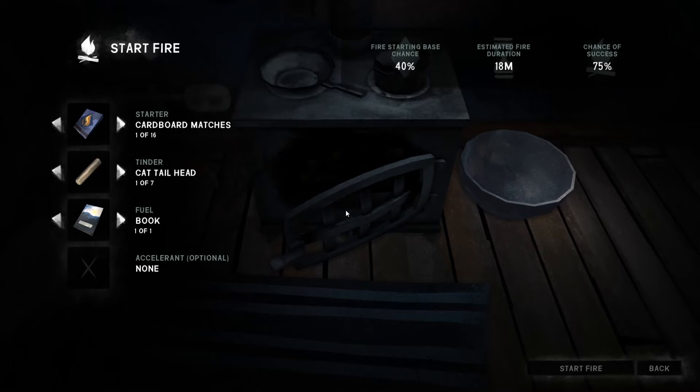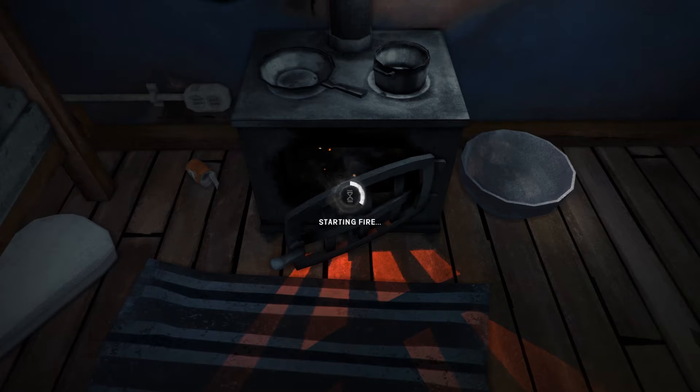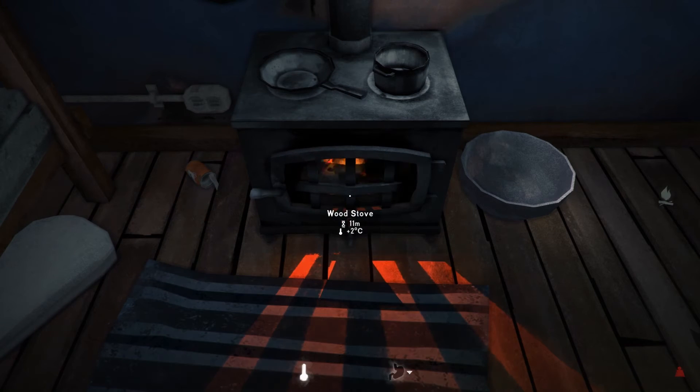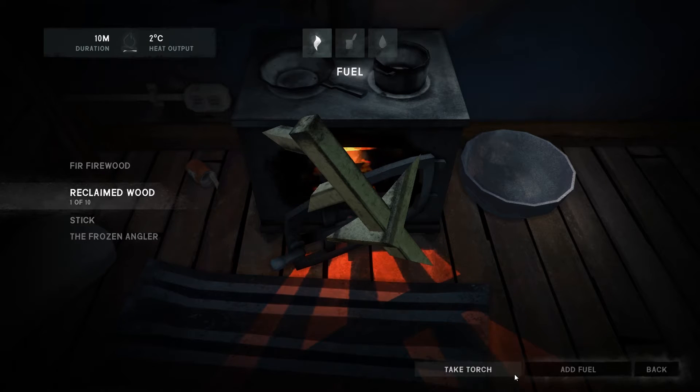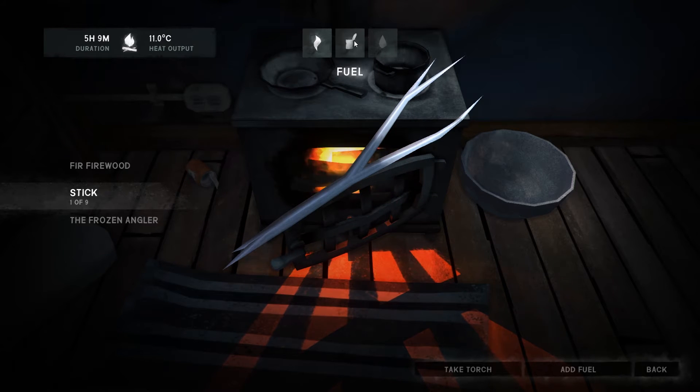So we're going to start a fire. We'll use card matches, use a cattail as tinder, and use a book because that saves a lot of wood matches. Fire started. Let's put it all on - we're probably going to need it all. It's a five-hour fire and I have a feeling we're going to need it.